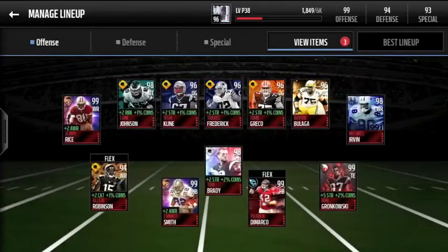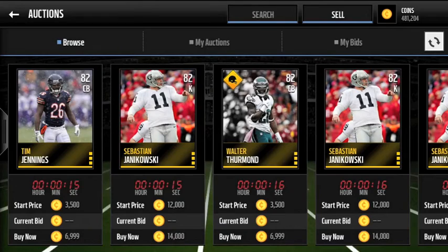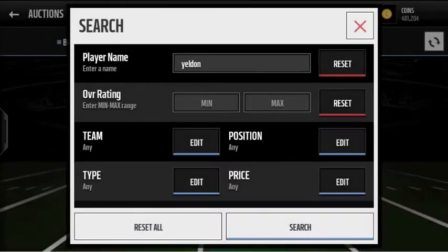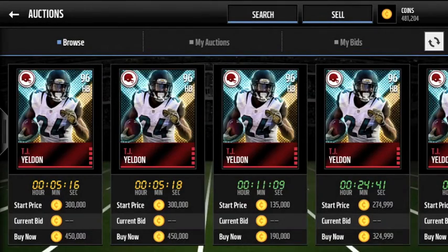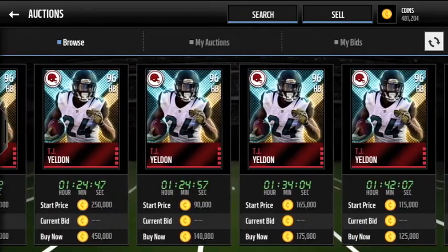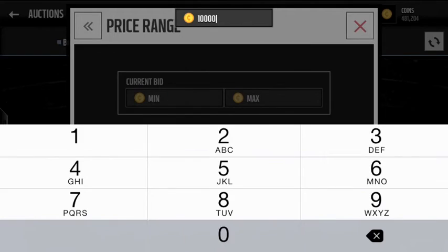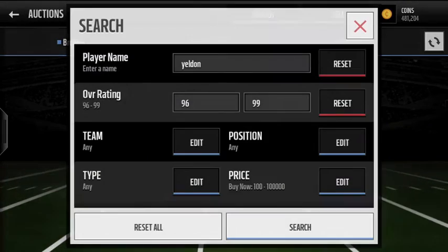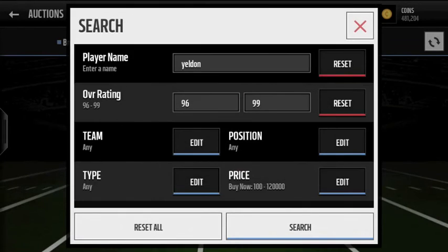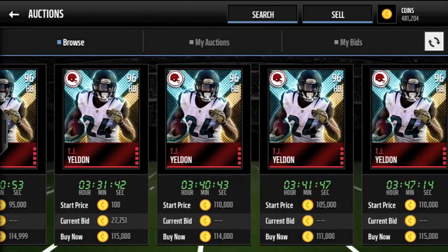Let's go ahead and check out the price — might as well because this video is going to be pretty short. Let's go under auctions right here. We'll type in TJ Yeldon, make sure it's at 96 overall, and let's see how much this card goes for. Holy moly — that could be a really good payoff. So maybe a little over 100k. It does go for over 100k — that's absolutely sick. Probably around 110k to 120k will be the price of the card. Yep, it's around 110k — that's an extremely good payoff.